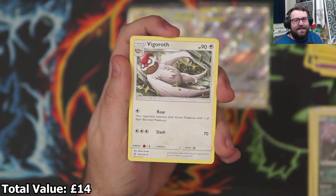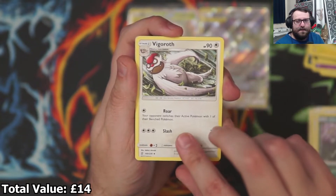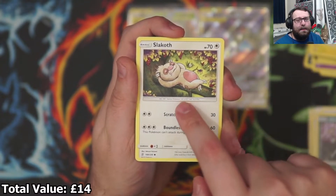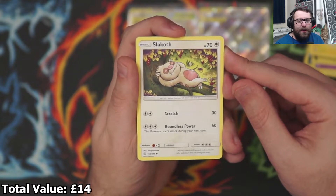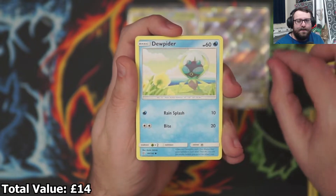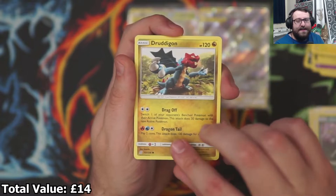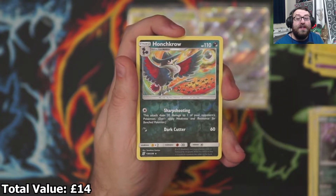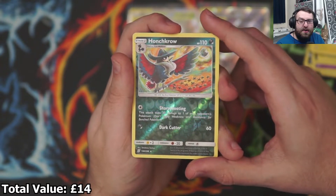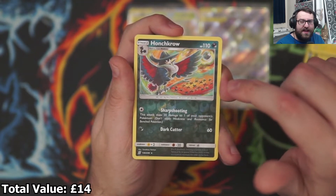We have a Vigoroth — our Slakoth has evolved, now we just need a Slaking. An Unidentified Fossil, a Shroomish, a Slakoth with an alternative artwork — I like that one more, that one is literally me in a Pokémon. A Drifloon looking awesome, and a Dewpider. Our Reverse Holo is a Honchkrow — Reverse Holo Rare. Honchkrow evolves from our good old Murkrow. Not bad artwork, and there's loads of Honchkrows or Murkrows in the sky in the background. Quite cool. Can we get another rare?